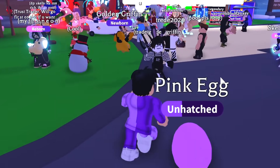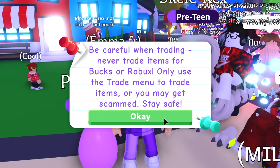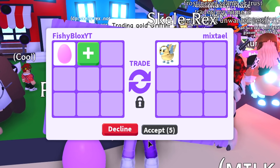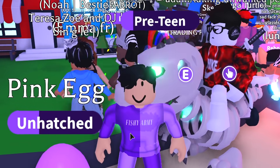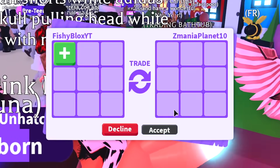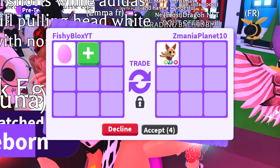There are so many cool pets in here. I want to start off by trading the pink egg and see what offers we can get. So we already have one trade for the pink egg — they offered a golden griffin, which is a pretty cool pet but it's losing value really fast, so I don't think I'm going to do that trade. Let's keep on trading. We have Z Mania Planet, and their offer for the pink egg is a neon fly ride kitsune and a unicorn.